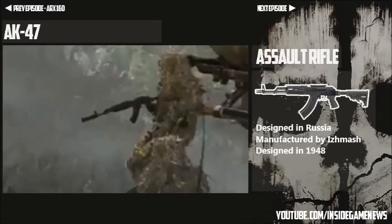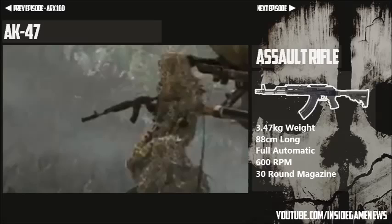More about the weapon itself: it weighs 3.47 kilograms, it is 88 centimetres long, and it's a fully automatic weapon with a rate of fire of 600 RPM. The magazine size it's had in previous Call of Duties is 30 round magazines and 45 with extended mags.